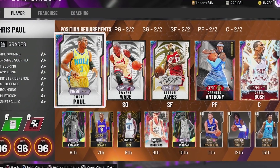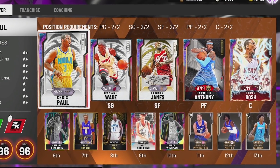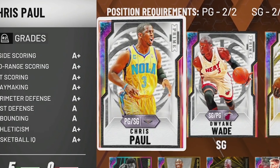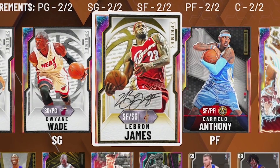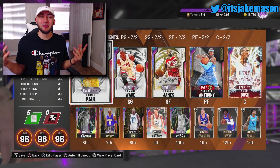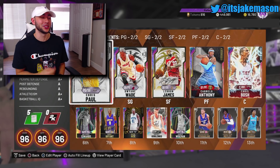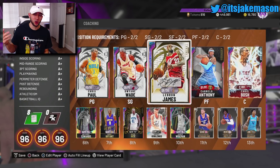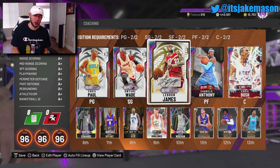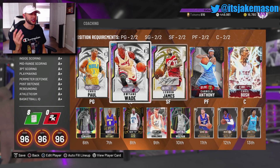Alright y'all, today here on the screen, as you guys can see, we got the full Banana Boat crew in our starting lineup — that being Galaxy Opal Chris Paul, Galaxy Opal D-Wade, Galaxy Opal LeBron James, and Carmelo Anthony. These four players are all best friends in the NBA, often referred to as the Banana Boat crew because of vacations they took in the off-season, riding Banana Boats and just having a good time.